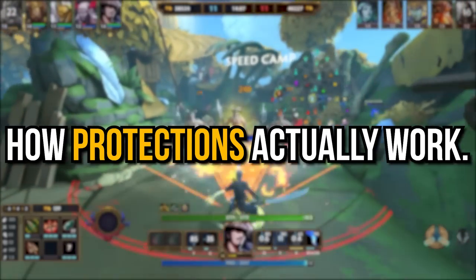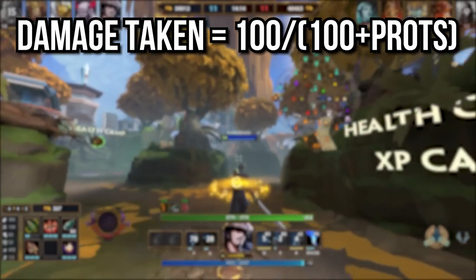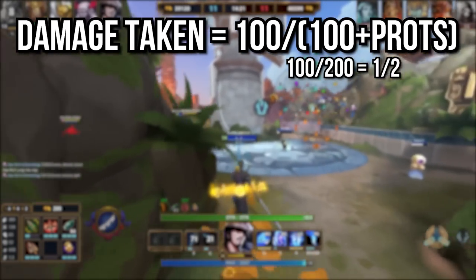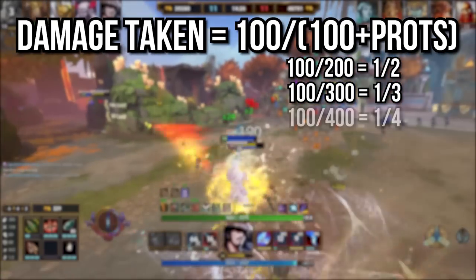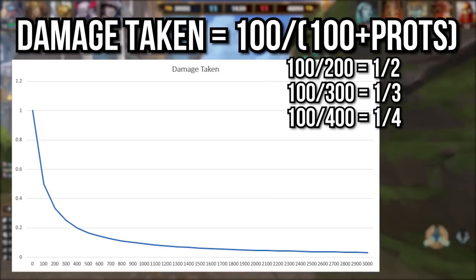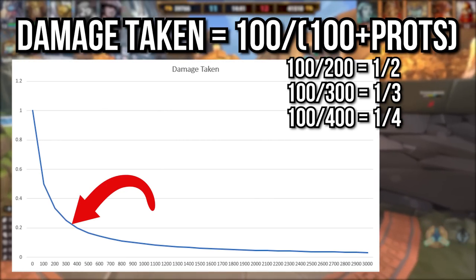Next up is Protections, which is a fairly well known formula. The damage you take is mitigated by your protections — but by how much? The formula is set up so that 100 protections halves damage taken, since the equation simplifies to 100 over 200, or one half. At 200 prots it's one third, at 300 it's one quarter, and so on. This equation technically trends towards zero damage taken as you increase your protections — infinite protections would mean zero damage — but since they're capped at 325 in Smite aside from some cases that can overcap, you'll never reach zero damage taken just from protections.